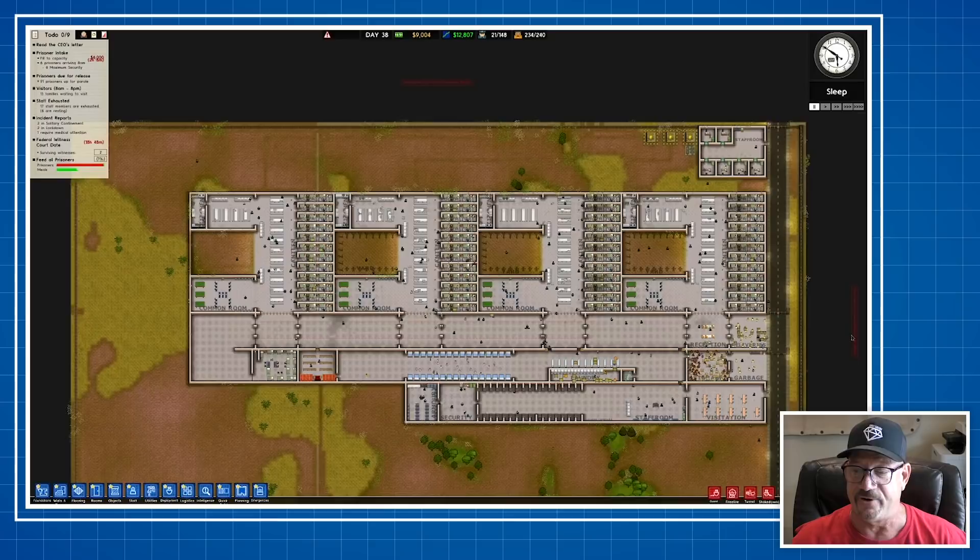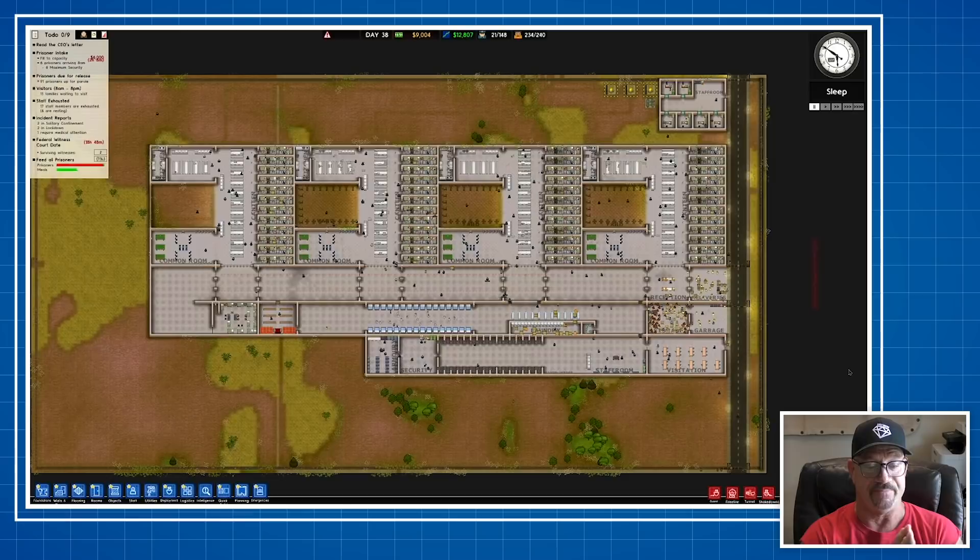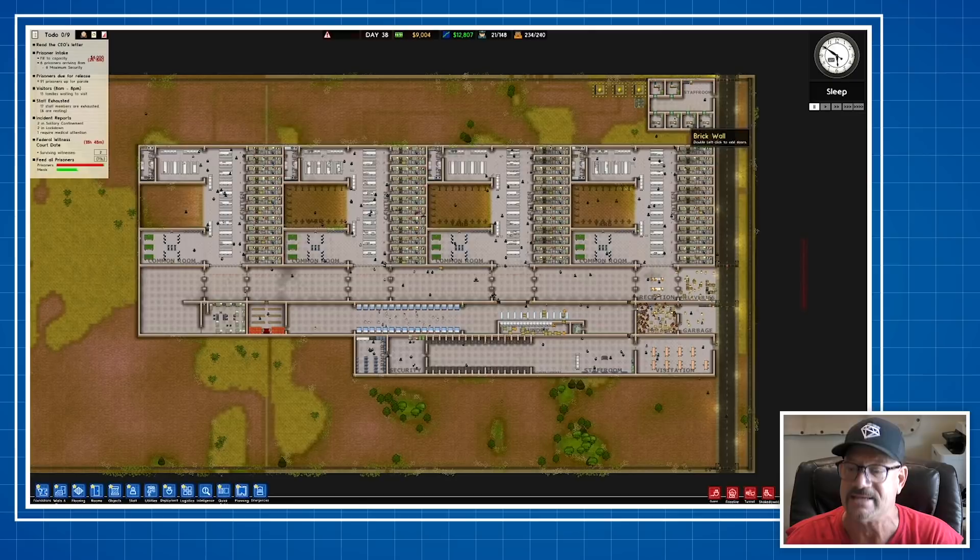This guy sent in a prison and first off I like the look of it — it's got spaces between it, the bunks, it's like separate units, so somebody's been listening to my Twitch. When I did the Twitch with Prison Architect, you built this prison in like three or four units. I love that you have the staff off to the side; I would have put the staff up here against the entrance so you don't have to go outside the whole place.